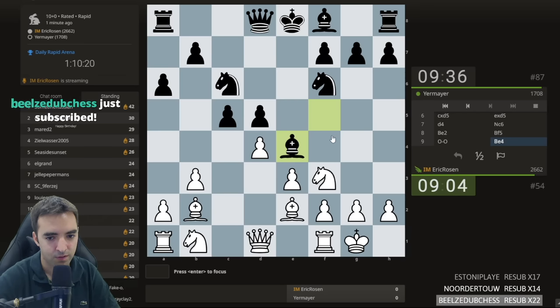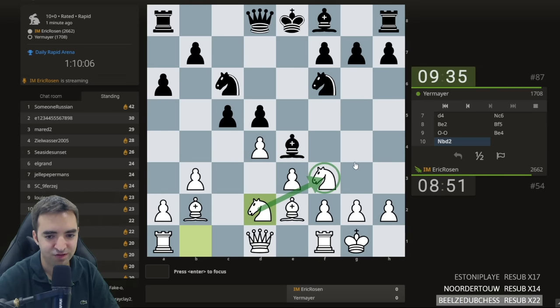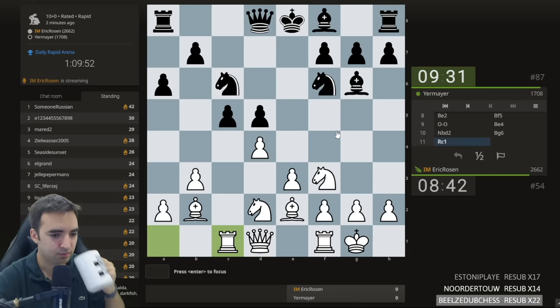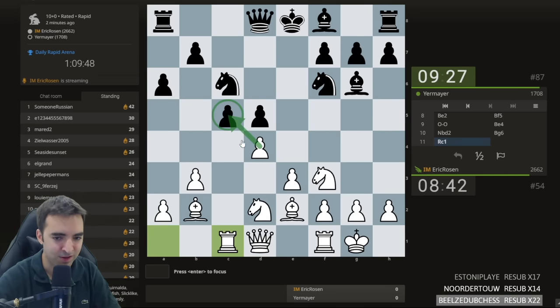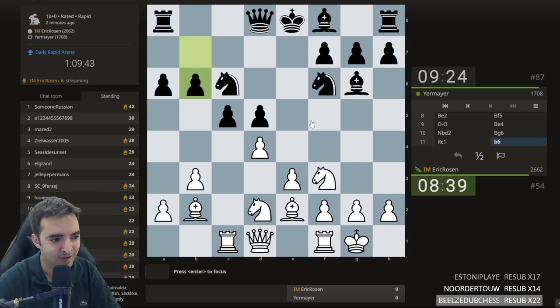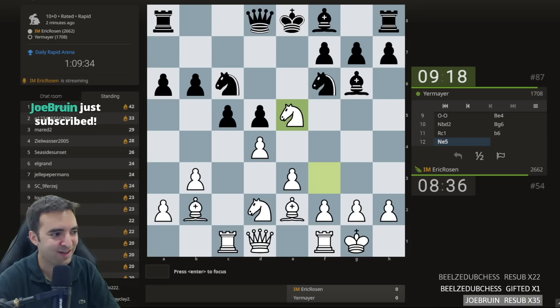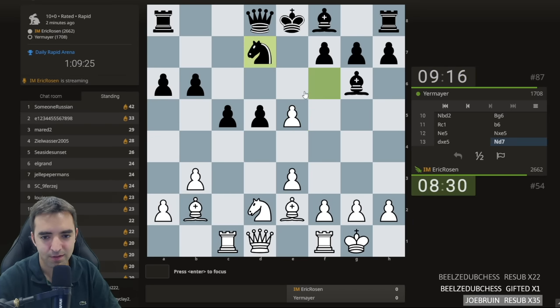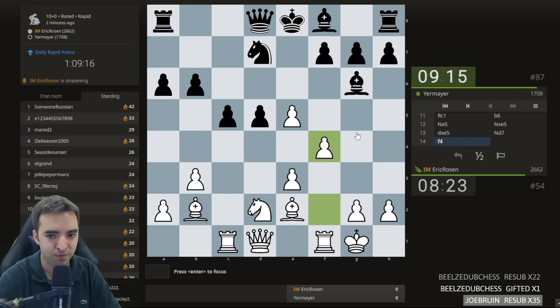I'm essentially waiting for the bishop to move and then I'll take on c5. Bishop e4 — thank you, welcome back. Trying to process this move — I think I just keep developing and reinforce the knight. Black spending a lot of time. I'll keep improving. Now I am threatening to just take and win the pawn. I'll take the knight — some transformation here. I like the idea of f4, not only reinforcing the pawn but threatening to trap the bishop. The bishop will retreat and now it's a question.